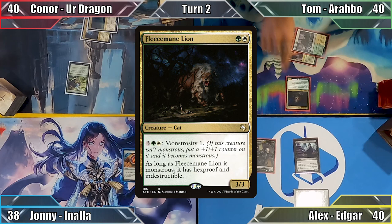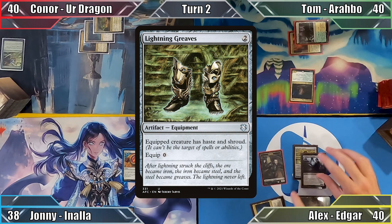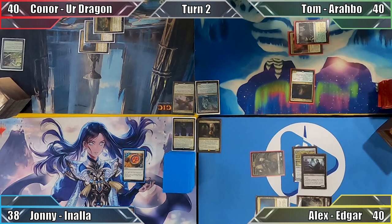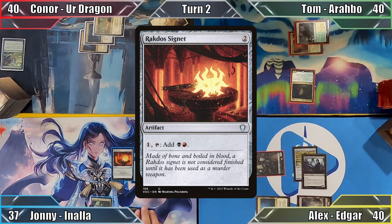Tom plays Wooded Bastion and casts Fleecemane Lion. Out of mana, he ends his turn. I play Voldaren Estate and tap out to cast Lightning Greaves. I put the fancy footwear on my non-token vampire, move to combat and attack Johnny with my shoeless creature. Lacking any creature to block with, Johnny takes 1 damage and I pass the turn.